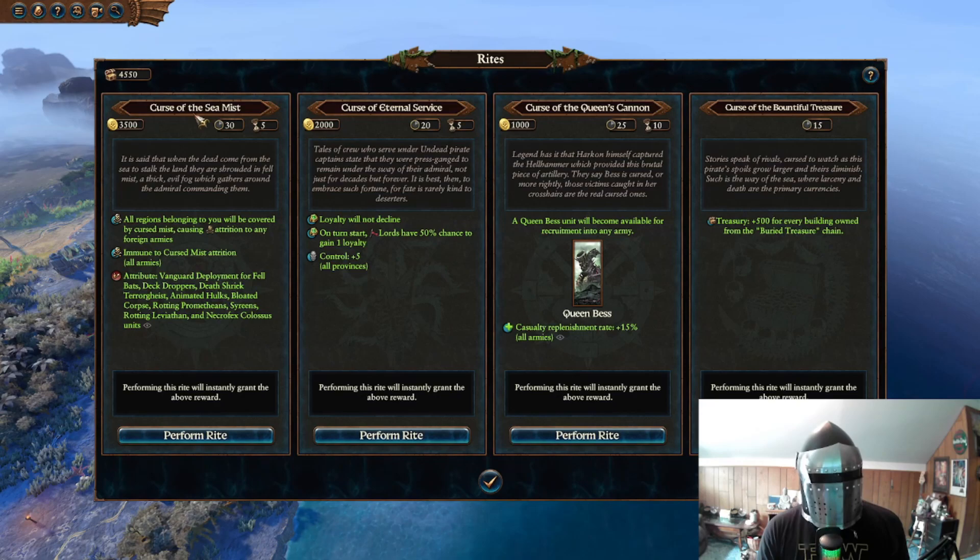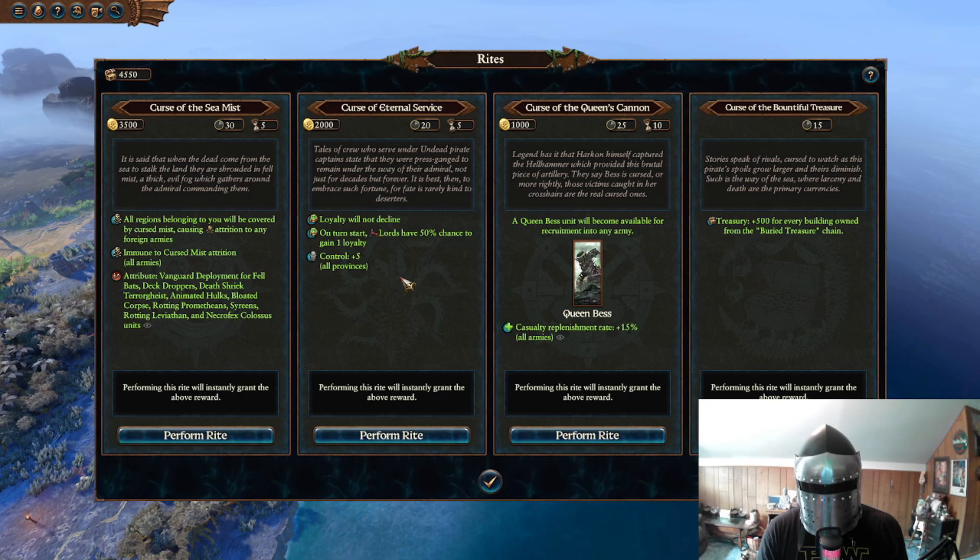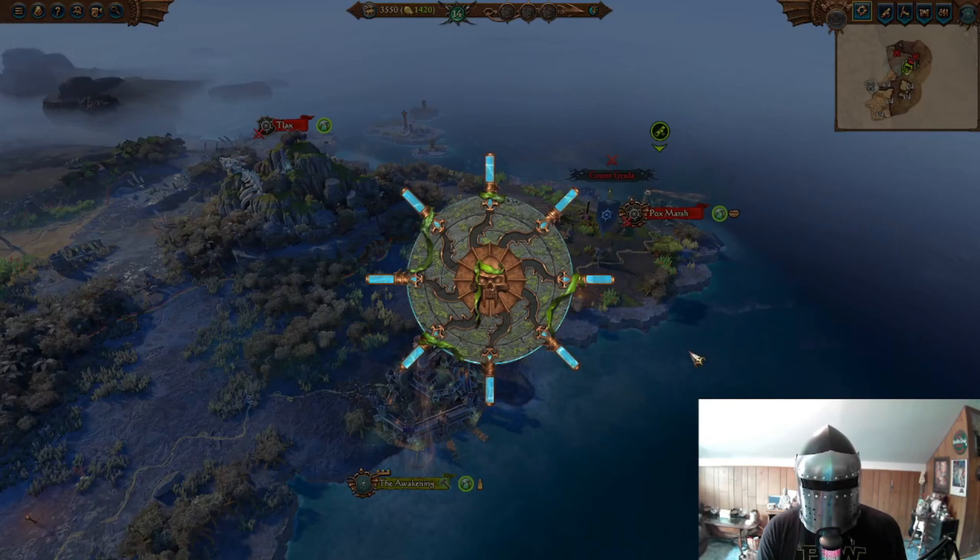They are a Warhammer 2 race, so they have access to rites. Their rites are: Curse of the Sea Mist, which covers all your regions in a cursed mist causing attrition — just like the Sandstorm one for the Tomb Kings — you're immune to that attrition and get vampire deployment for all units. Curse of Eternal Service makes loyalty not decline, with a 50% chance to gain loyalty on turn start, and control plus five. The Curse of the Queen's Cannon gives you the Queen's Beast unit for recruitment. Queen's Beast is an insane artillery unit. And the Curse of the Bountiful Treasure gives you plus 50 treasury for every building owned from the buried treasure chain. I'm going to perform that curse for the Queen's Beast.